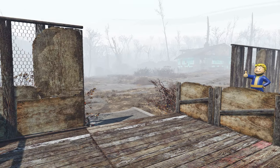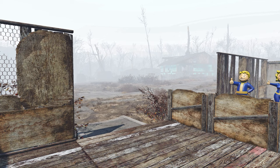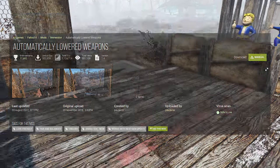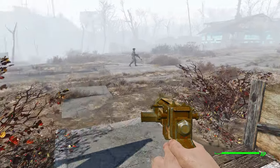Hello guys and welcome back to another Fallout 4 mod spotlight video. This time we're going to be checking out Automatically Lowered Weapons, made by Poor Derrick. What this mod does is it actually aims to improve the vanilla experience.